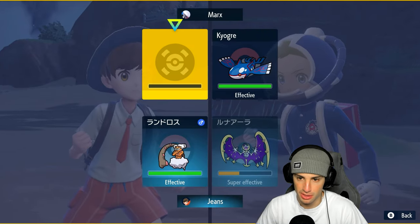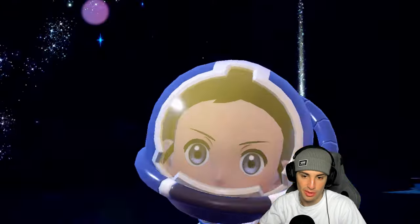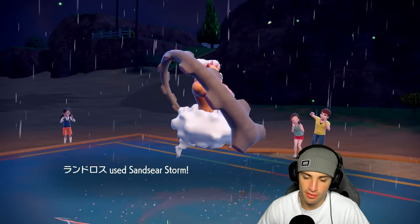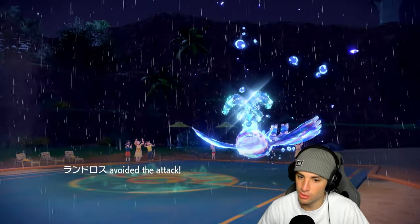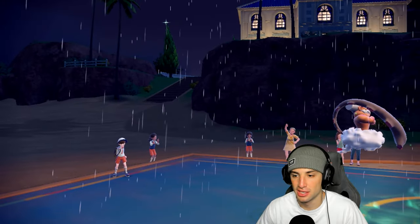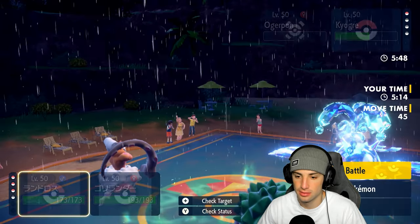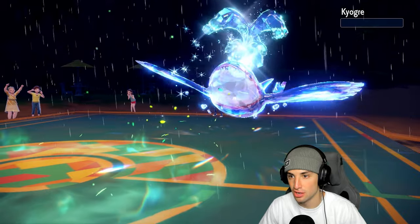I go for Thunder in the rain at 100% accuracy, then follow up with Moongeist Beam. He Terastallizes into Water — I thought about Terastallizing too but we're fine. He goes for Origin Pulse but it misses — someone's dying here. Lunala goes down and Landorus finishes with Thunder. We bring out Rillaboom to spam Grassy Glide — it finishes things off. Beautiful. Match one is in the bag.